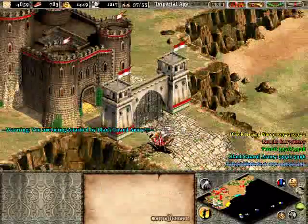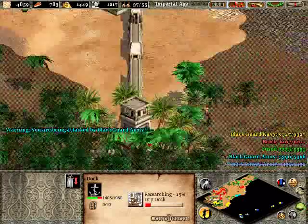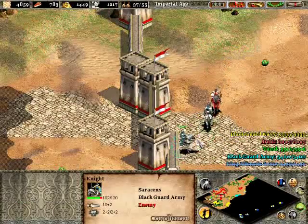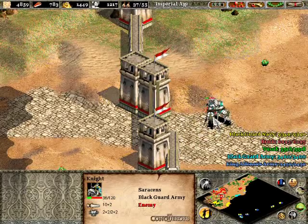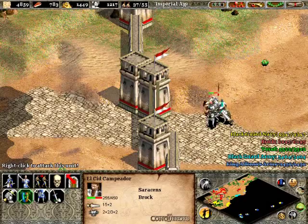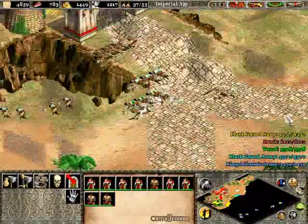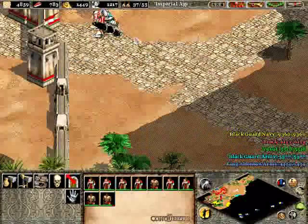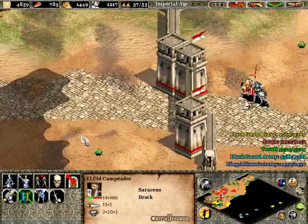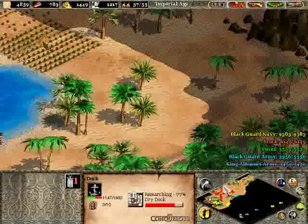Because later on, once I get my own dock up and ready to take down the Blackguard Navy's docks, I want to have all those technologies available so I can go right into assaulting their dock without having to protect it for a while. Keep these guys away — take a little bit of a diagonal route towards your base first because you don't want to run into any more guard towers with your villagers. It's okay if all these structures go down — obviously it's not ideal, but we've got plenty of time.